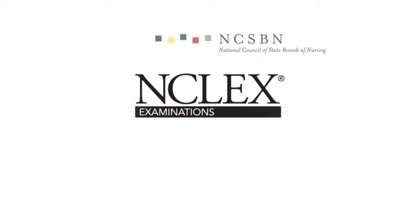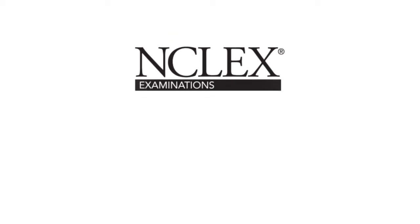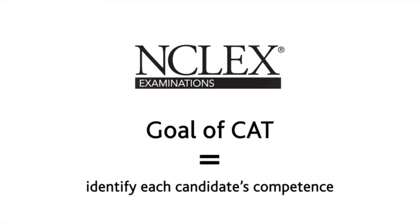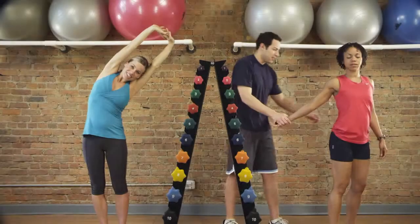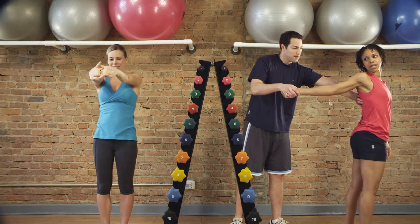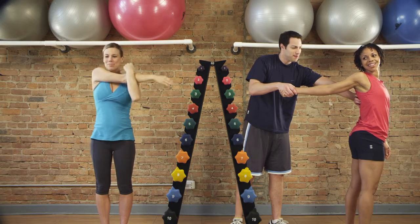Let's take a brief look at how NCLEX using CAT works. The goal of CAT is to identify each candidate's competence by determining the difficulty level of questions a candidate can consistently answer correctly. We've invited these candidates to a fitness center because we think their workout can quickly help you understand the principles behind CAT.